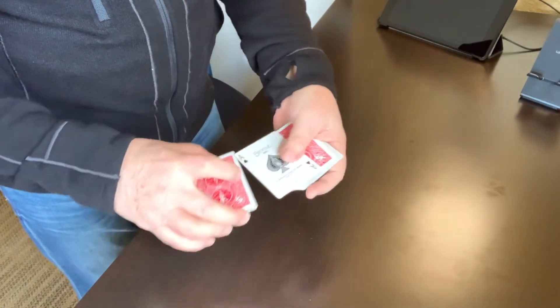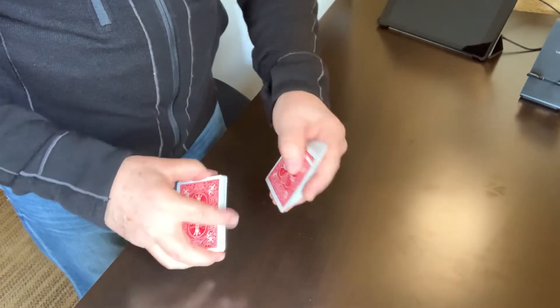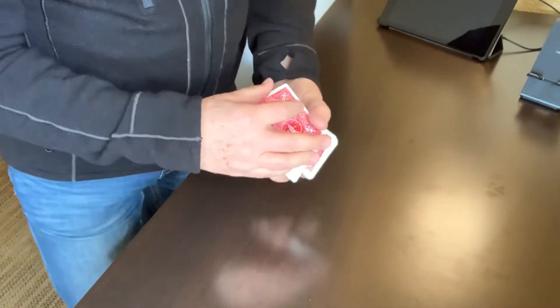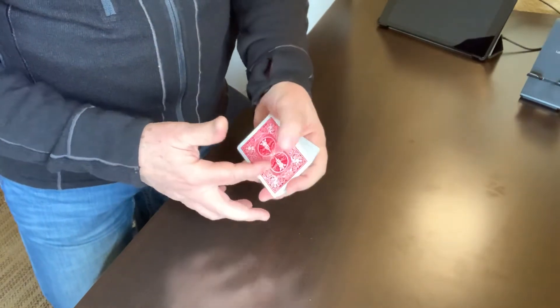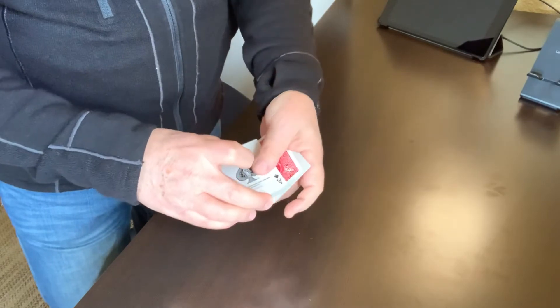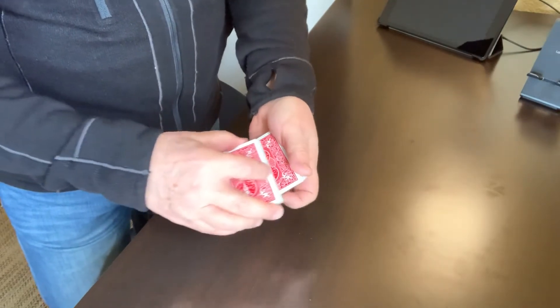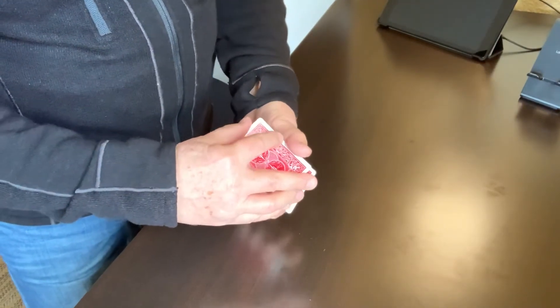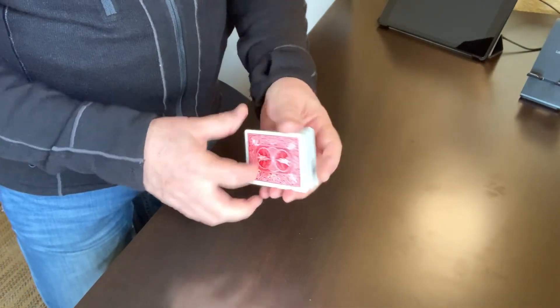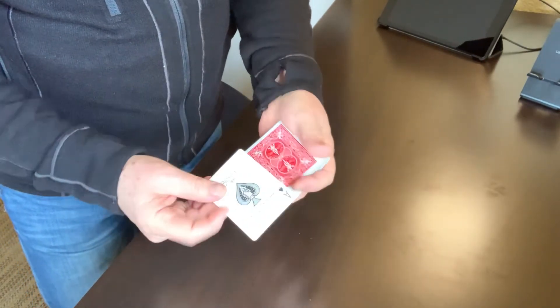Again we'll put the ace about into the center of the pack. The card gets just a little riffle — second from the top. One more time, the ace is about in the center of the packet, just with a little riffle. Square up, and the ace is second from the top.